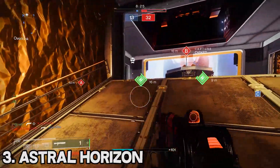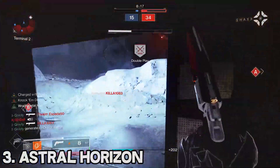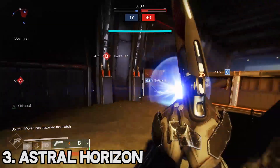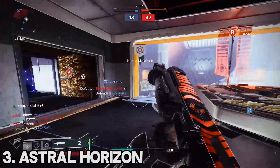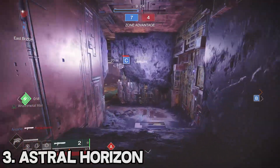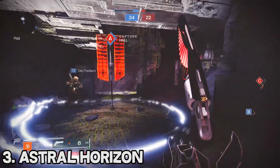Moving on to the number 3 spot we have the Trials of Osiris shotgun, the Astral Horizon. The Astral Horizon is an aggressive frame shotgun, which means it is in the best archetype and it can roll with things like Surplus and Opening Shot. It is basically like a kinetic Felwinter's — obviously not as good, but it is the best shotgun in the kinetic slot if you aren't good with something like the Chaperone. Astral is by far the best spread shotgun in the kinetic slot.